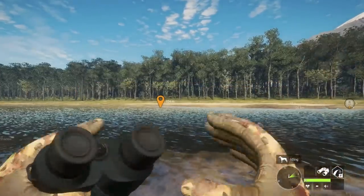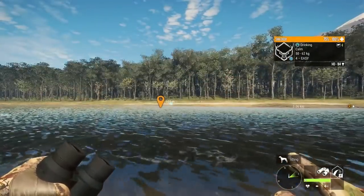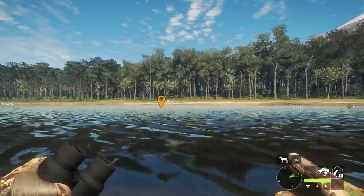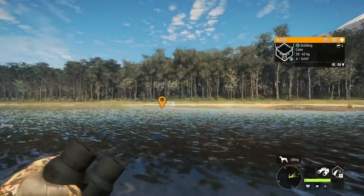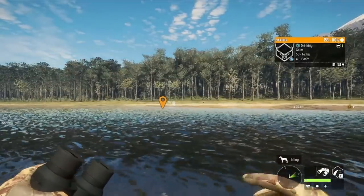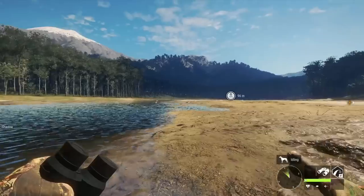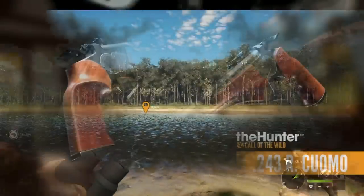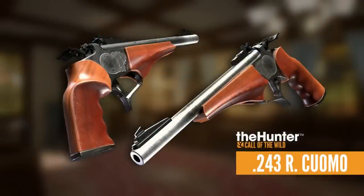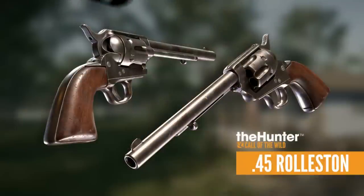I'm really excited about the new 243 pistol — you can put a scope on it, zero up to 200 meters, and it only weighs one kilogram, so that's going in my everyday loadout. Once you purchase the Assorted Sidearms DLC, each of these new pistols will be zero dollars; all you need to purchase is the ammo. The 243 takes regular 243 ammo, so you probably already own some.